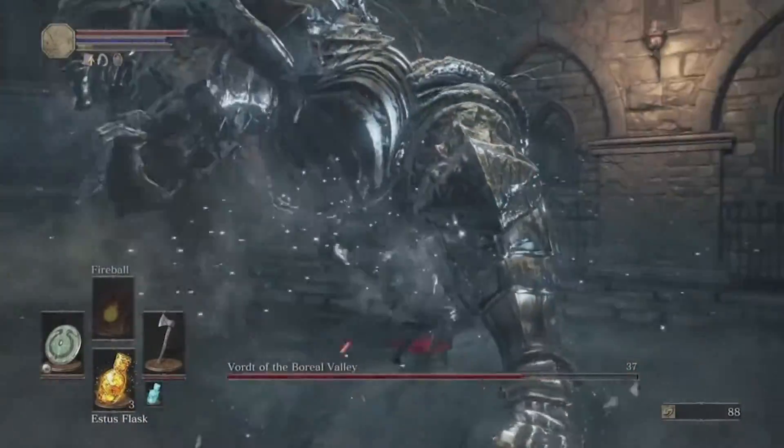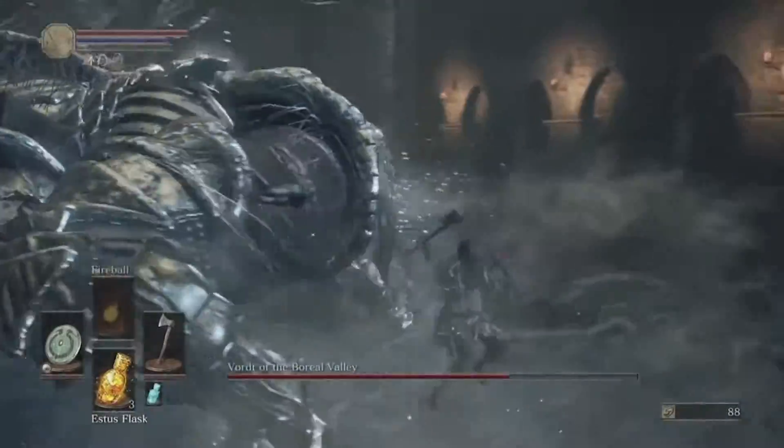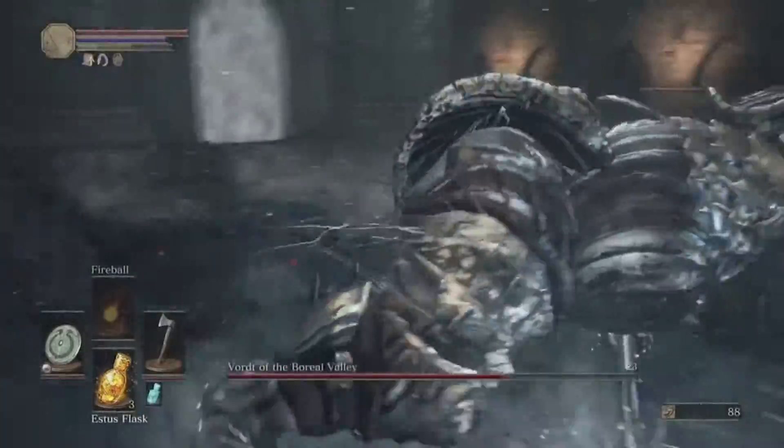Simply roll under him as much as you can, and as soon as you roll under him when he attacks, that is your turn to attack as well. It's best to always roll into him — don't necessarily try to roll to the side, just roll into him and you should be able to get some attacks in.